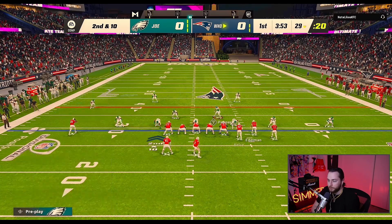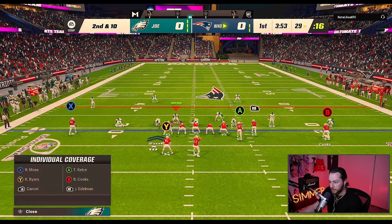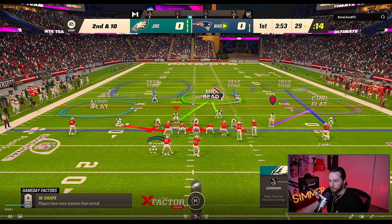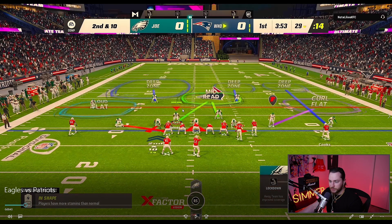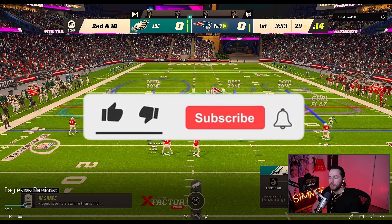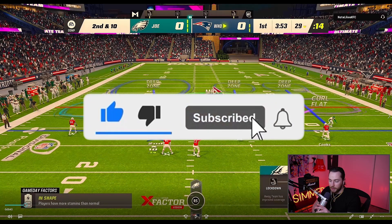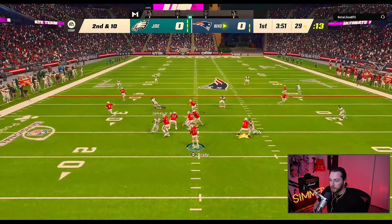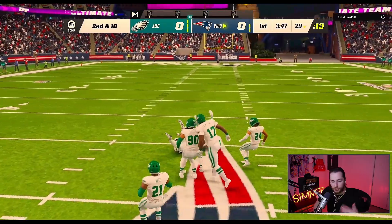He goes from trips to bunch, and I'm in cover six. Something I wanted to show is what I've noticed: whenever you have your user in a zone — it doesn't matter what zone, whether it's a mid read or a deep blue — you get better interception animations and a higher chance for an interception. Whenever you put your user on a blitz, yes you run faster, but you also risk not being able to catch interceptions. That's why sometimes I have my guy in his zone — because I want a better pick animation.